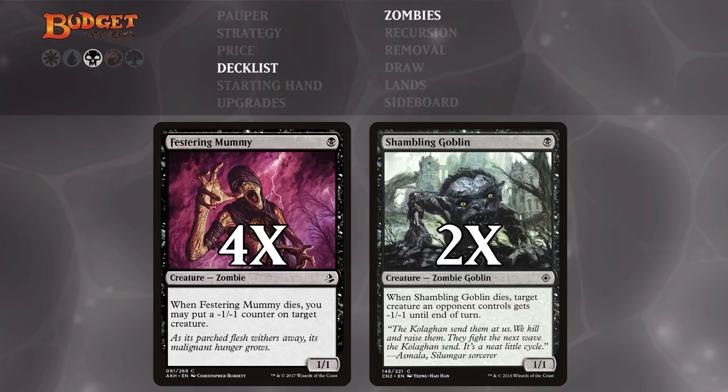It's great that the Festering Mummy's minus-one/minus-one effect are counters, which means they stay — they persist on the creature that we put it on.